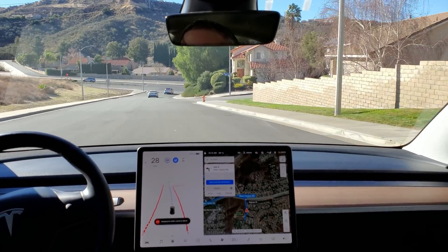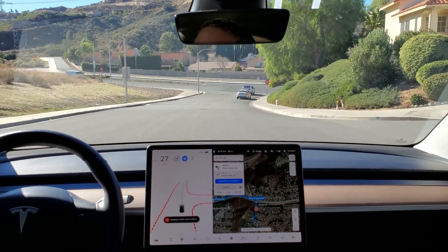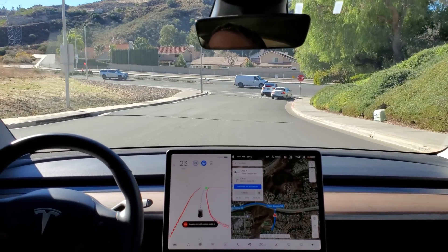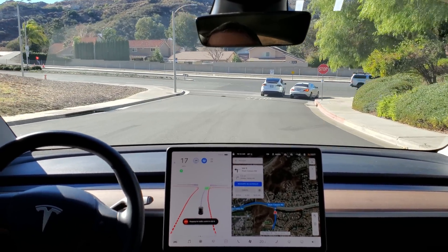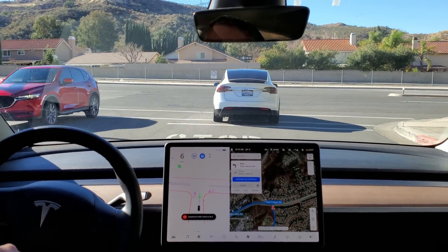So we're going to call this one test loop 2. I'm running FSD beta 10, version 2020.48.35.1. This test loop has two uncontrolled left turns for the round trip, meaning no advance green.